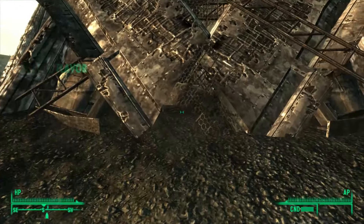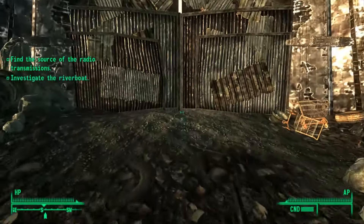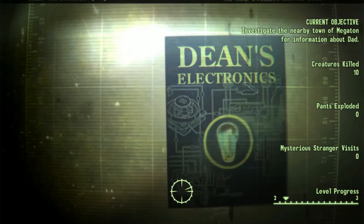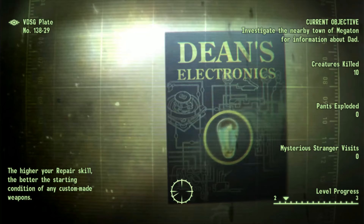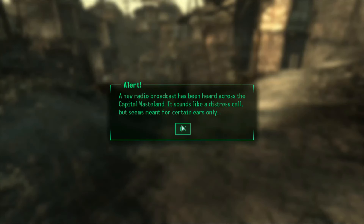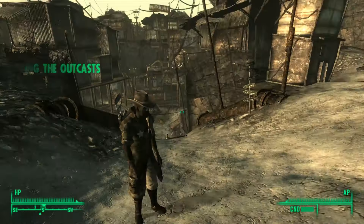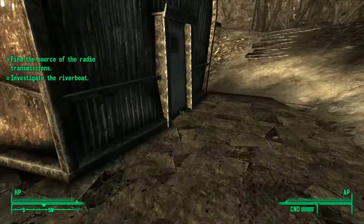We're pretty decked out, so I expect we'll breeze through the earlier parts of the game, but Vault 87 usually has some surprises in store for us. Our movement speed thanks to our armor's weight class is going to be a consistent obstacle. But we have completed many runs, and our running has gotten more efficient, so who knows? Either way, I'm pretty excited.